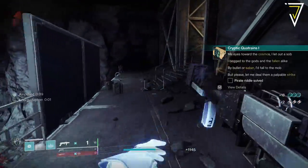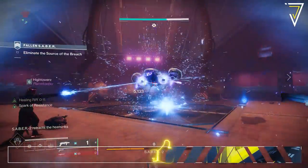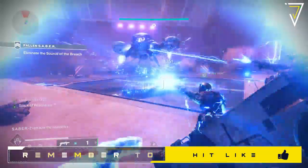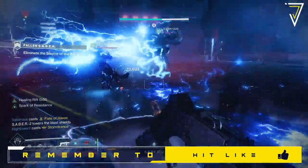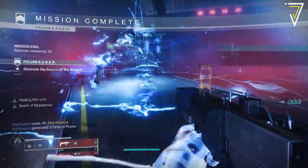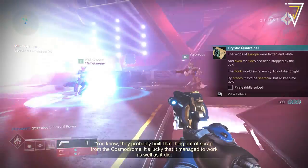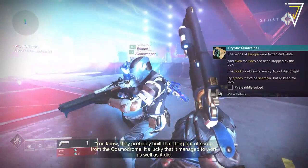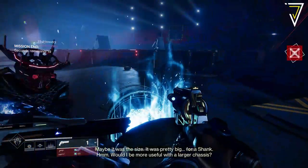Once you've completed the Revelation, you'll get the third part of this quest. This talks about the cosmos and the Fallen Saber, so we simply need to load into the Fallen Saber strike. You don't have to do this in the Vanguard playlist — you can select it directly from the Director over in the Cosmodrome. Much like the Revelation lost sector, you simply need to run through the strike and open the chest at the end.